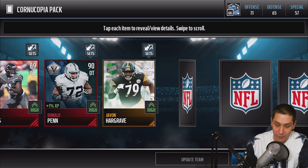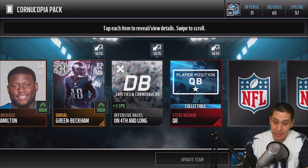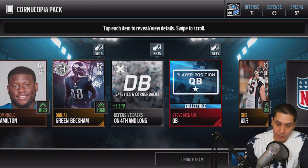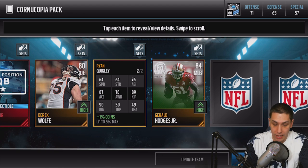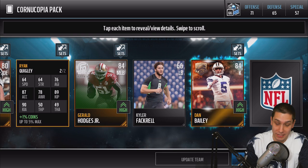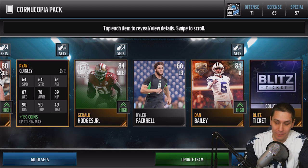Then we get a Javon Hargrave, a base gold player. A DeAndre Green Beckham — I don't think that's worth a whole lot. We get a Defensive Backs card, a Steve McNair positional collectible. I'm not sure which collectibles are the more expensive ones, but at least it's a Steve McNair. Derek Wolfe. A Ryan Quigley — that is a Journeyman gold card. Gerald Hodges. Kyler Fackrell. Dan Bailey, a Thanksgiving card. We didn't get an elite there, but Dan Bailey is one of the best kickers of all time. And then we get our Blitz Ticket.